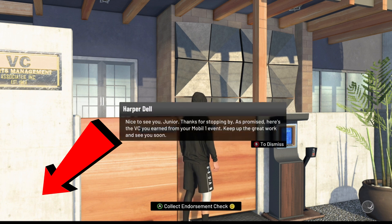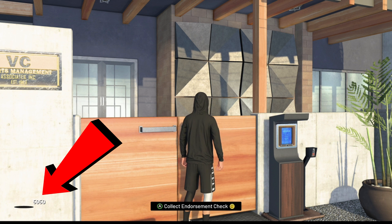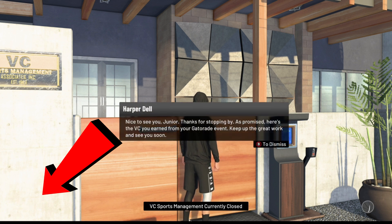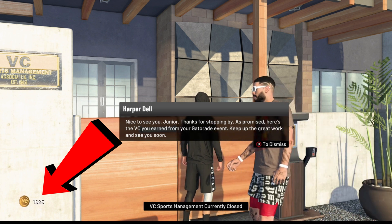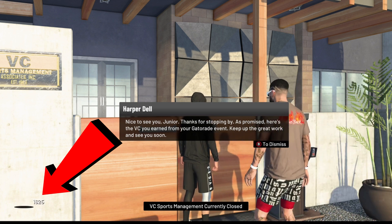This VC glitch — you can literally rack up as much VC as you need. It's kind of like the NBA 2K19 endorsement glitch which allowed us to go absolutely crazy. I showed you guys how to do this on PS4 from JJ2K's video; in this video I'm going to show y'all boys how to do this endorsement glitch on Xbox.